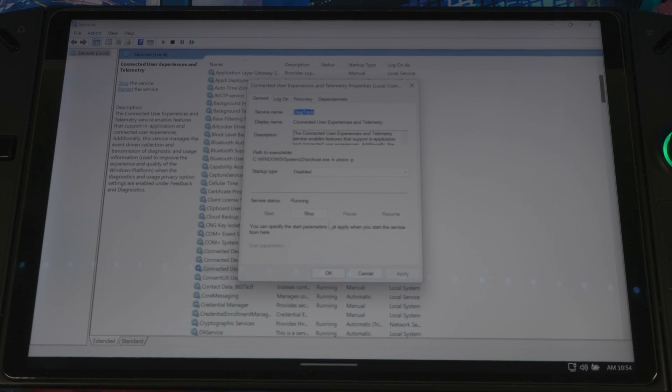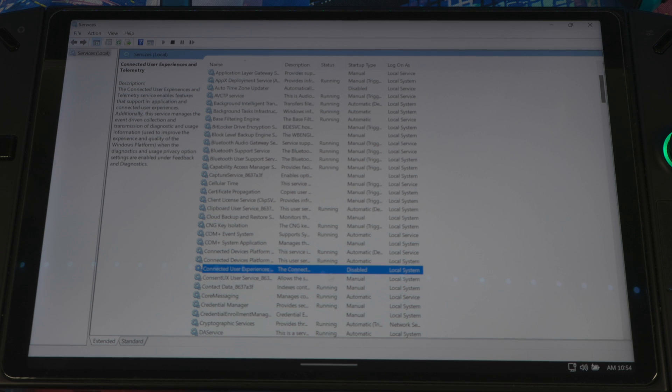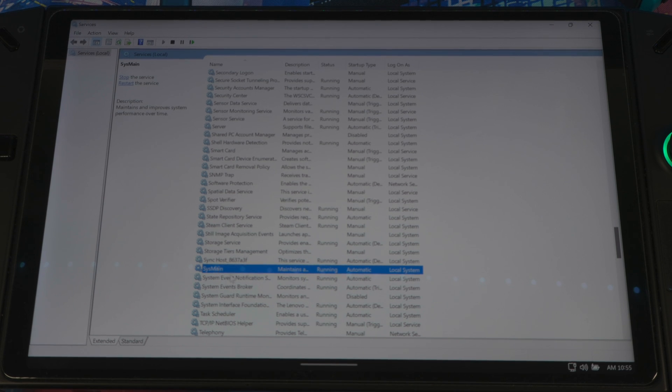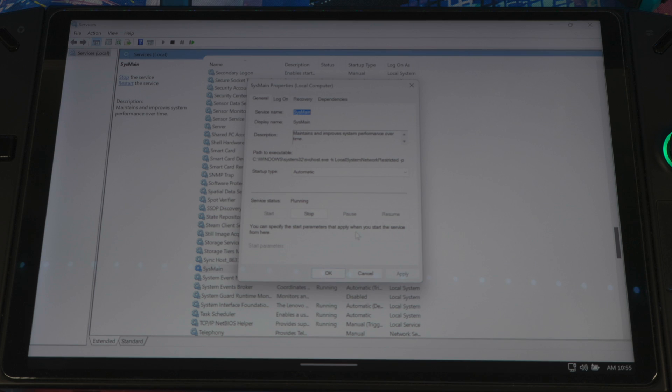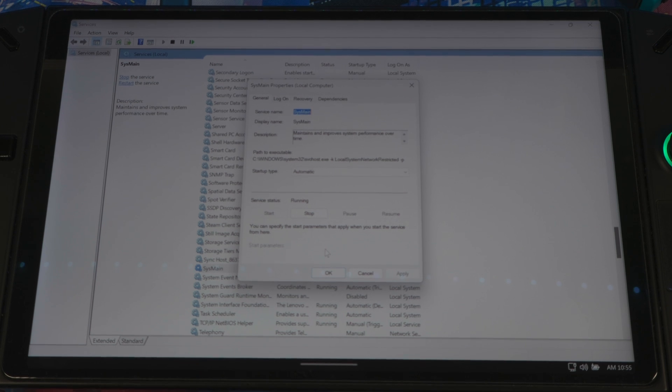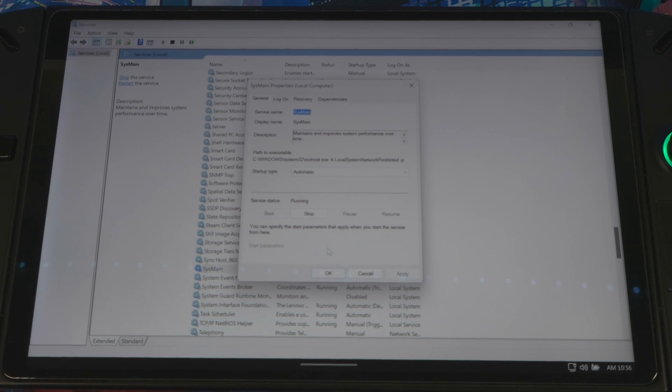Hit Stop as well — now it says Disabled. The next service to disable is SysMain. Scroll down and open it. This is mostly for disk-based systems; it tries to preload applications into memory to open them faster, making Windows snappier. But if you're on an SSD, this doesn't work for SSD applications. On the Legion Go or ROG Ally, you can disable it — go to Disabled, hit Stop, then OK.